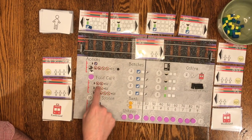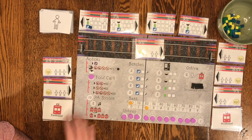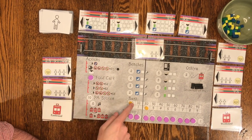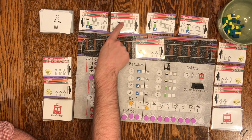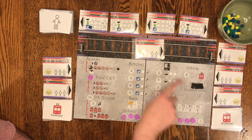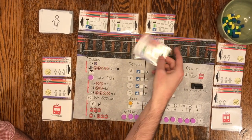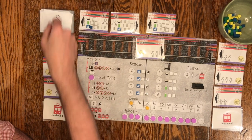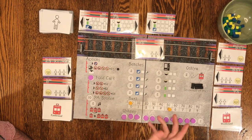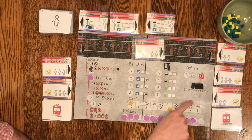Backtracking slightly to the actions: I would have bought the food cart for 10 money, then sold a meal which made me two money. For train arrival, this traveler boards the matching train. That card gets discarded and money goes up by three. That covers the train arrival and board traveler steps.